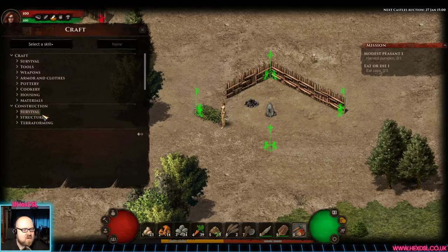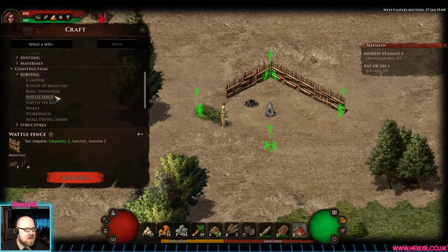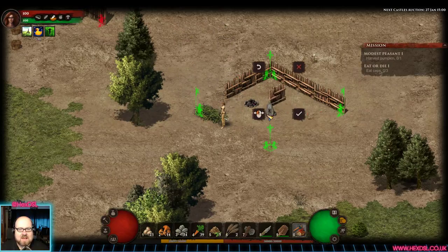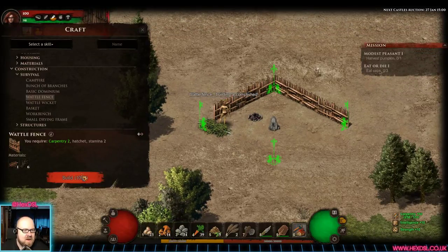Let's have a look at Structure Survival — I want another bit of wall because I'm working on putting a wall around my tiny hovel. Campfire, wattle fence — it's a wattle, not a hovel apparently. You use the mouse to move it around. It lets you build on the inside of where you are, which is nice. I need five more branches.